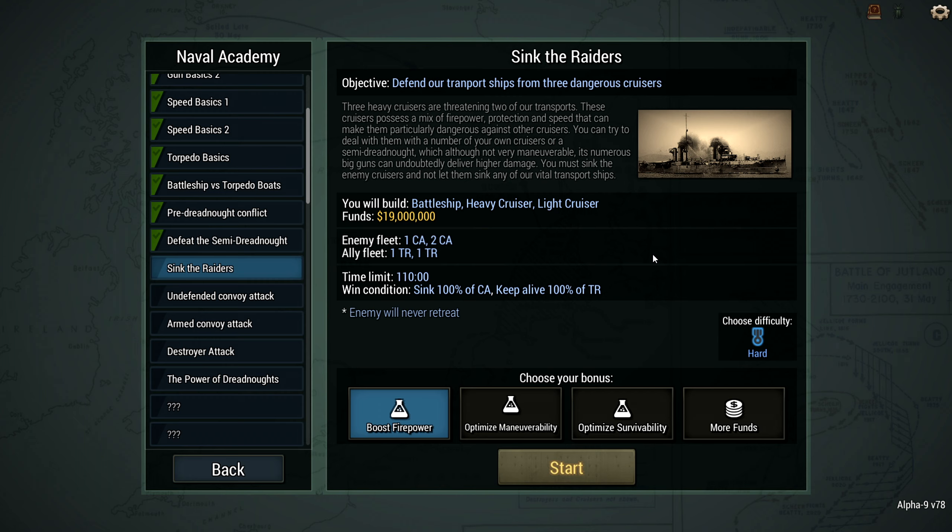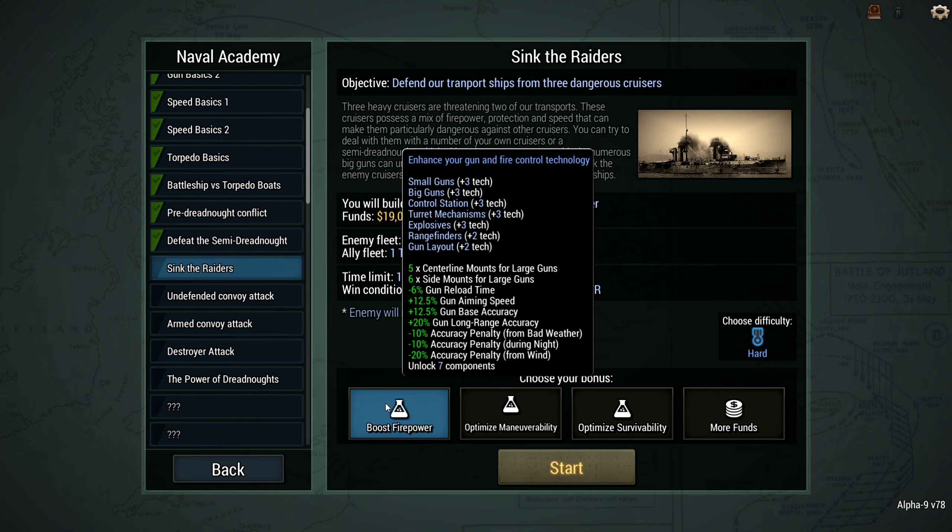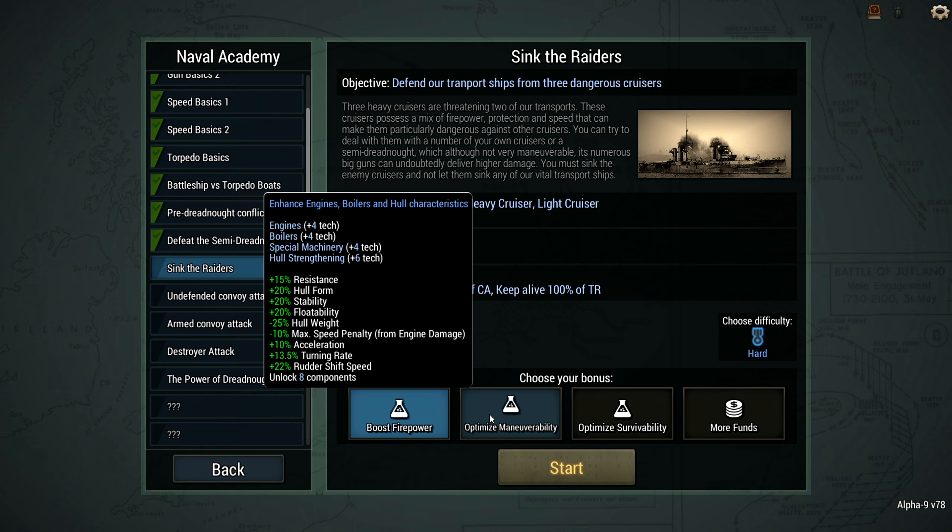I took Boost Firepower. We should see that on screen right about now. At this point I was still talking through the mission specifications. The enemy fleet will be three heavy cruisers. I'm not going to tell you right now what kind of cruisers we are getting. There were many fears about what those heavy cruisers might have. The big advantage of a heavy cruiser against a battleship is higher maneuverability — even though their firepower is smaller, they can outmaneuver my main guns, which will fire only once in a while.